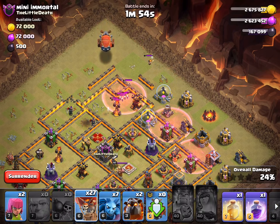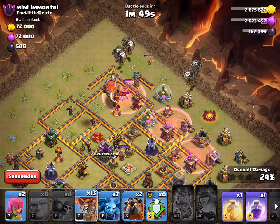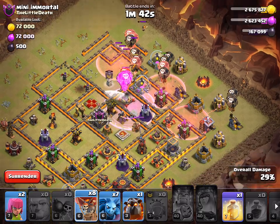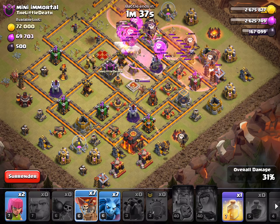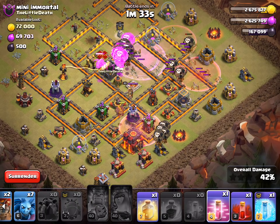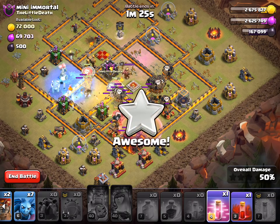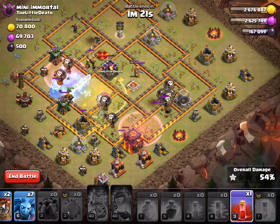Battle blimp! One, two, three, four - loons coming out. Here's a rage. Send in our other lava hound from down here. Haste! Let's see what else we need - throw a heal down right here, freeze right here. Let's go ahead and haste these balloons - we got balloons everywhere, this base looks crazy destroyed.